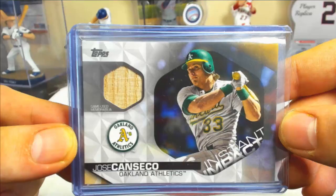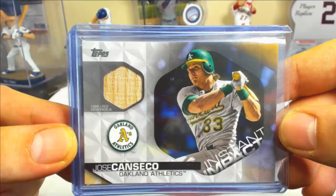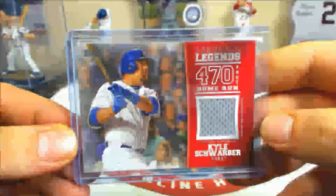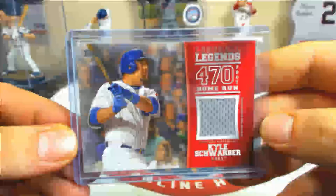Instant impact relics: Canseco bat, Strasburg jersey, Pujols bat — all numbered to 100. Good pull — a Long Ball Legends game-used jersey relic, Josh Warber, 85 of 100 on that one.